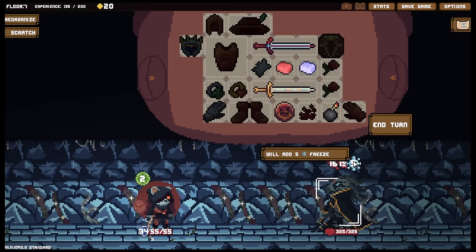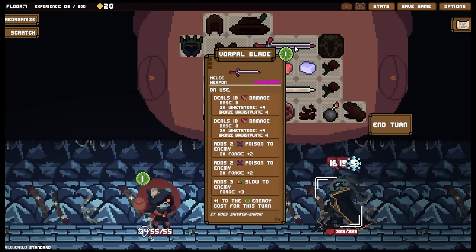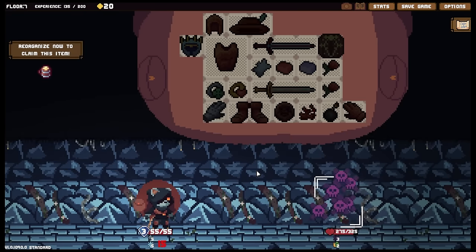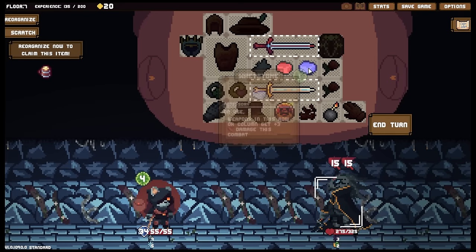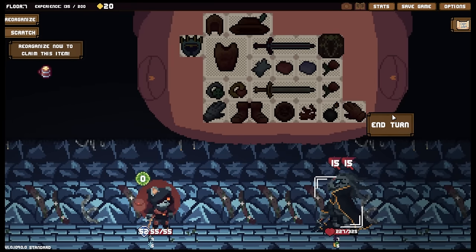I'm just gonna focus on doing as much damage as quickly as I can here, keep slowing in. Yeah, the freeze is a problem - freeze will receive five additional damage when attacked, so that's a total of 40 damage coming my way. So we are going to pop this then wallop you - there we are.